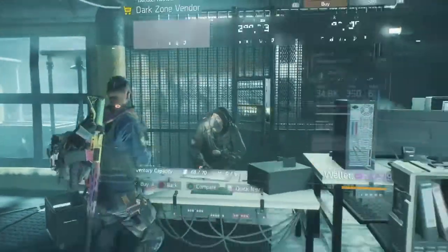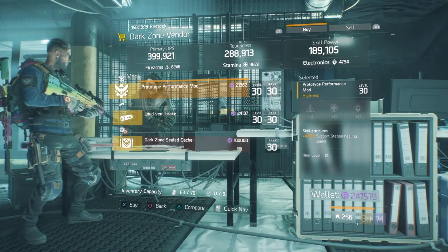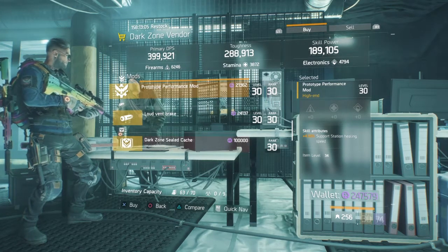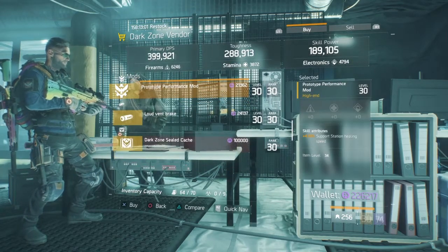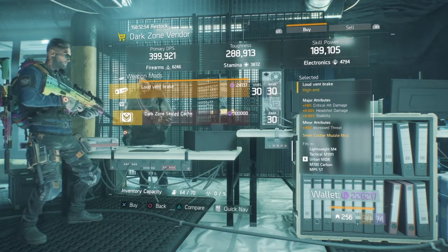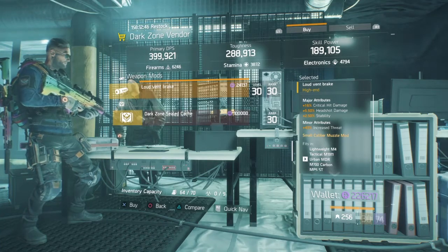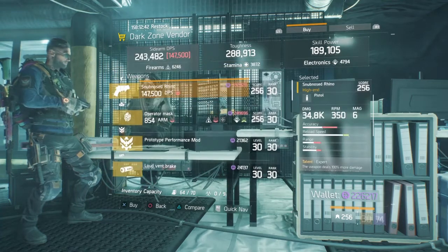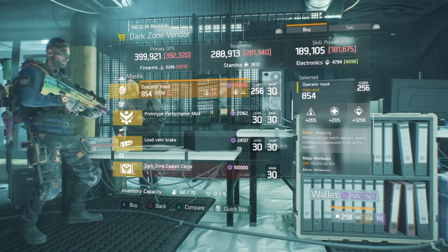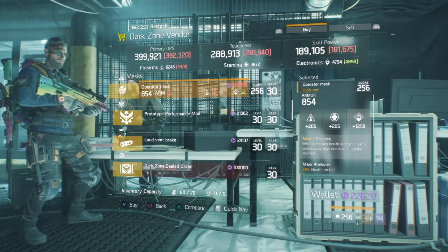At West 42nd, they have a nice performance mod — support station healing speed. I'm a big fan of a healer in a team. I'm actually making a video about a final measure healer build, so I've picked up a couple of these. The rest isn't too bad — loud vent break with crit hit damage, headshot damage, and stability. If you're after maxing out crit hit damage on your muzzle, I would certainly pick this up. They also have an Operator Mask rolled to skill power with health on kill and damage to elites — worth considering for a skill build.